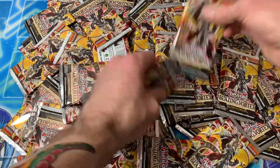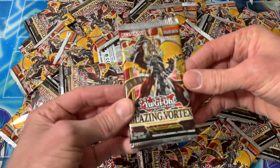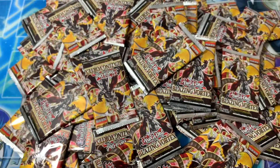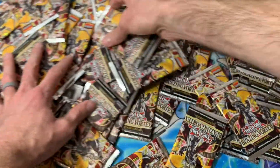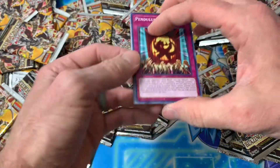We have finally finished cracking all those blisters open, and man, that was a lot of work. I don't think I ever want to have to do that again, at least by myself. Without further ado, let's open these packs — 100 booster packs of Blazing Vortex. That's equivalent to just over four booster boxes, so we're gonna see if we can pull a starlight. These are blisters, so we want to see what the ratios are gonna be like.